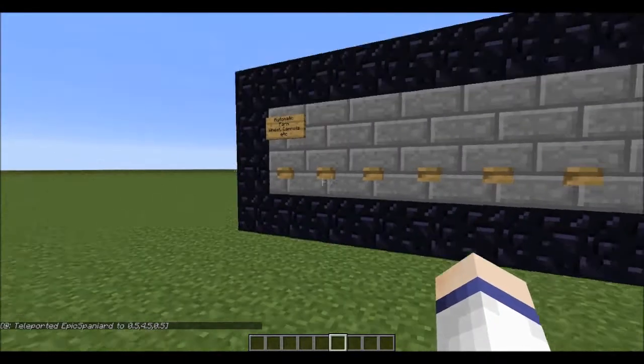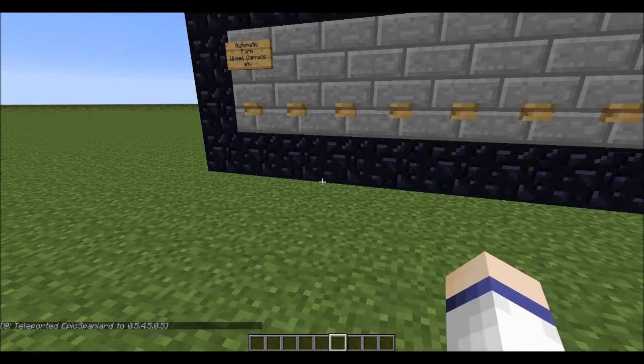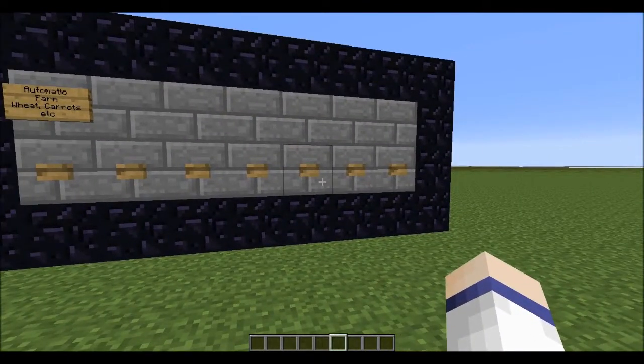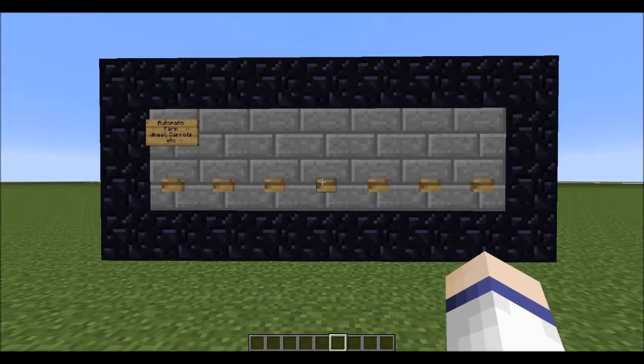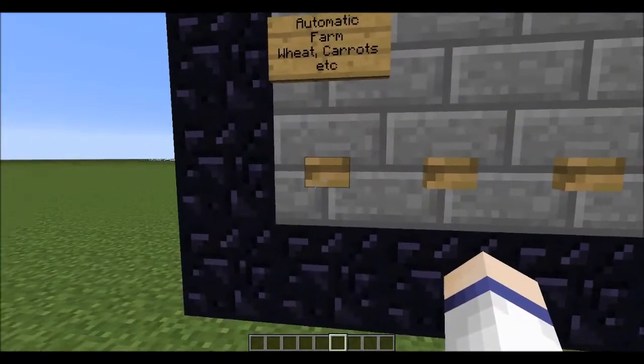Hey, what is going on guys? It's Chris here and welcome back to another Minecraft tutorial. In this tutorial I will be teaching you how to make an automatic farm using dispensers. The farm is extremely efficient, very easy to make, and it can be used with wheat, carrots, potatoes, all that kind of stuff. So let's get straight to it.